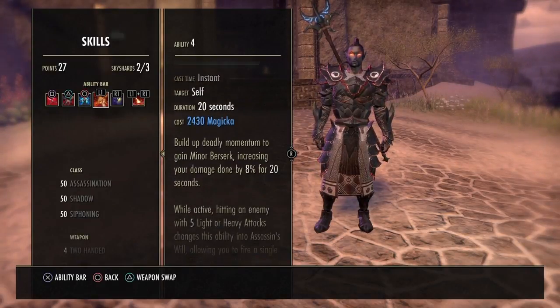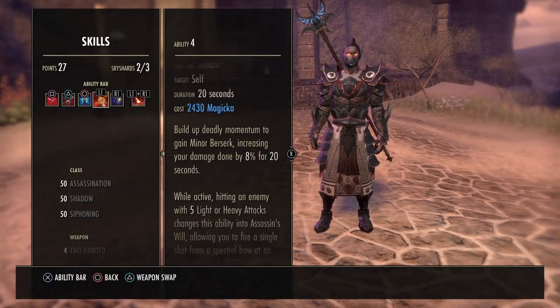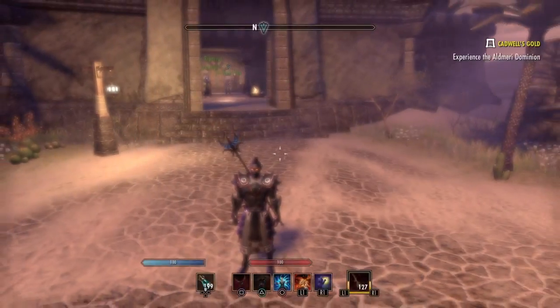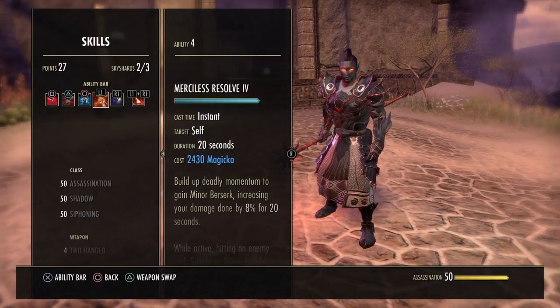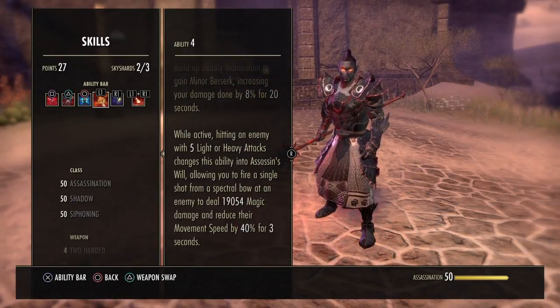We have Merciless Resolve, which grants Minor Berserk, increasing your damage done by 8% for 20 seconds. Make sure you keep this up the whole time. Nightblades are the only ones that can effectively use this skill.